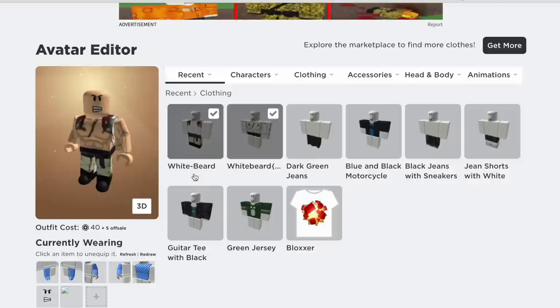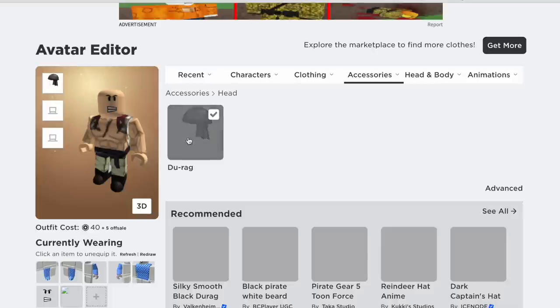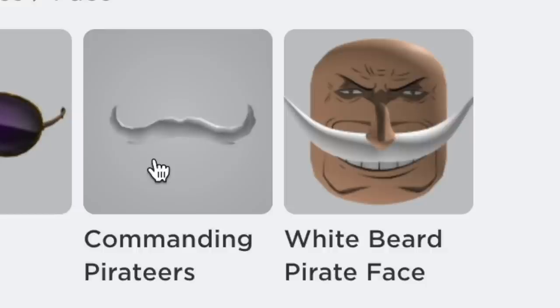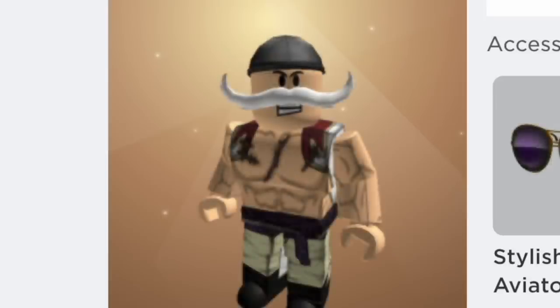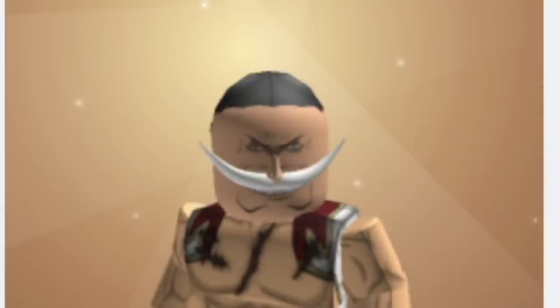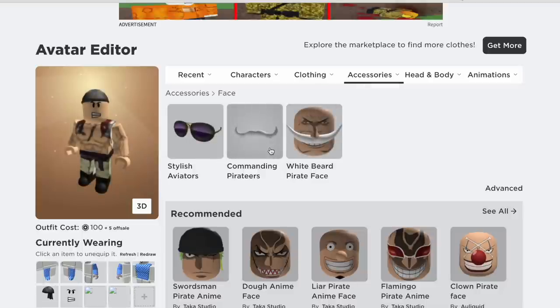There you go, looking great. And next up for the face — oh wait, an accessory. We need the Durag. There you go, Durag. Now for the face. Guys, I chose from the Commanding Pirateers and the Whitebeard Pirate face and tried equipping them. This is the first one, and this is the other one. It's kinda obvious we should use the first one, right? I'm gonna equip the Commanding Pirateers. There you go, and I hope that you agree.